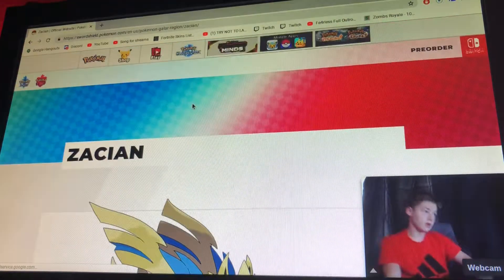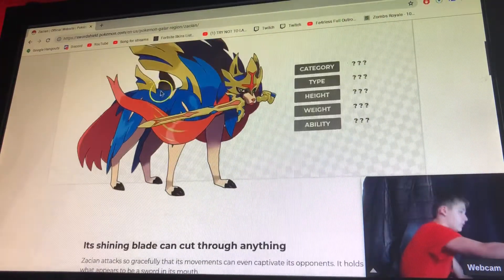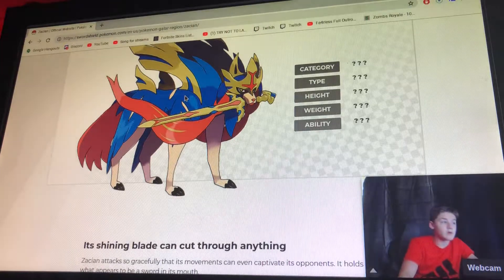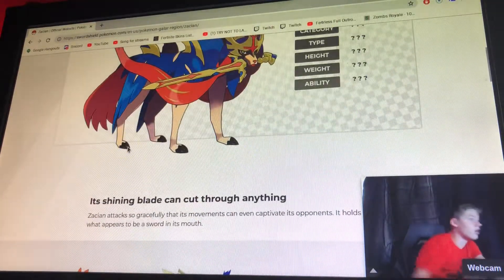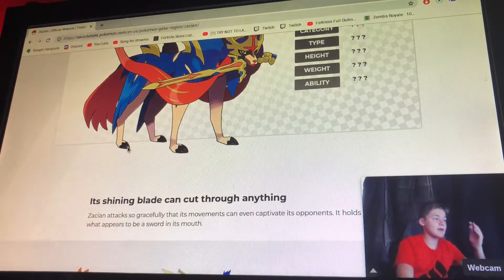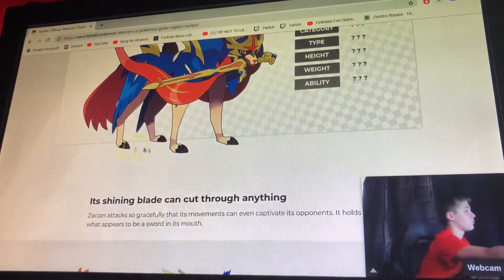Let's examine Zacian, the legendary Pokemon for this game. There is no category, no type, no height, no weight, no ability listed. The only information we get is that its shining blade can cut through anything — Zacian attacks so gracefully that it can even decapitate its opponent, and it appears to have a sword in its mouth.